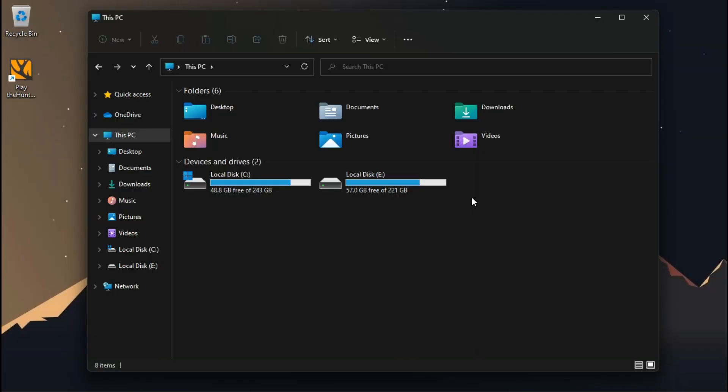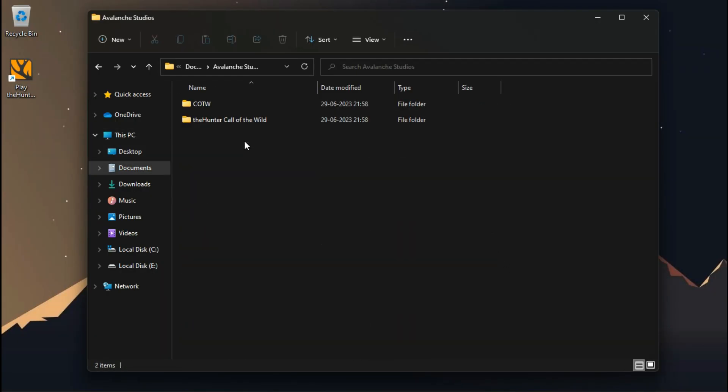The configuration file of this game is located inside your Documents folder, under Avalanche Studios, The Hunter Call of the Wild, Saves, Settings — and the file called Settings.json.